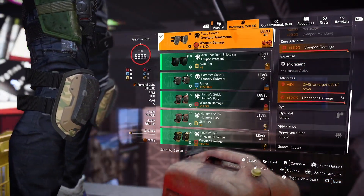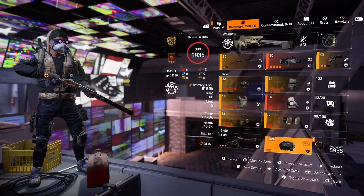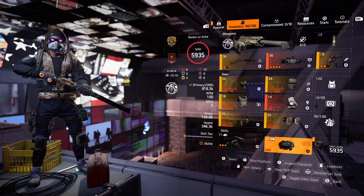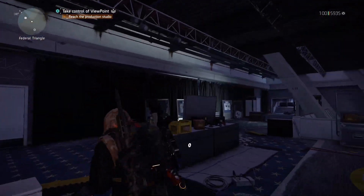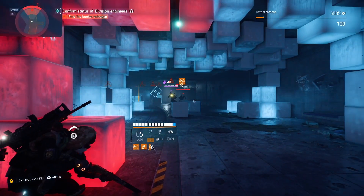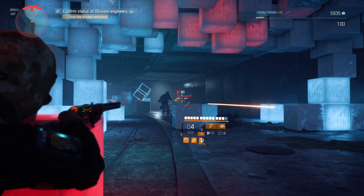For the knee pads, of course, Fox's Prayer knee pads with rifle damage, damage out of cover, damage amplifier, and headshot damage. I would switch some attributes here and there — crit damage is not a bad one, but in this setup I would rather use headshot damage and crit chance. Once you reach 55% crit chance with this build you can freely use crit damage or weapon handling, depending on your preference.